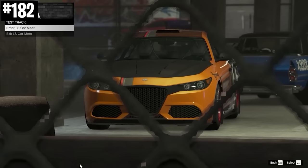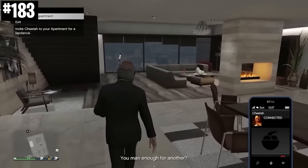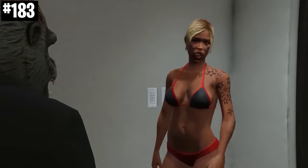Just be careful of that electricity bill though. If you max out your like rating with one of the lovely ladies in the Vanilla Unicorn, you'll gain their phone number and then you can actually call them to your apartment for a private dance.